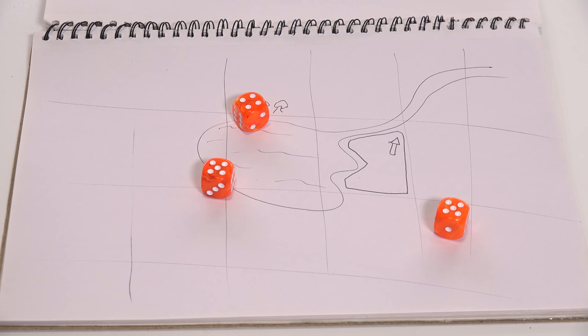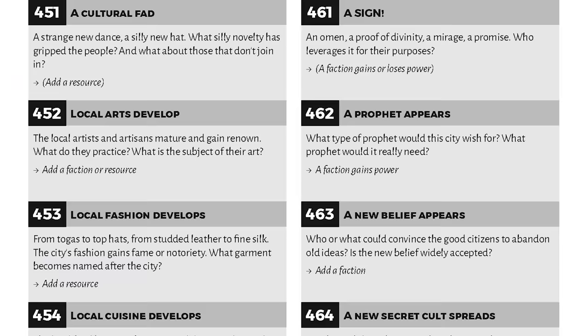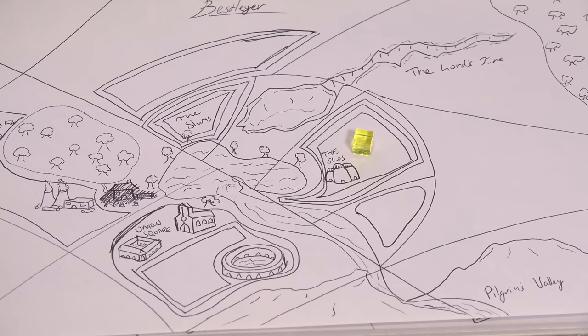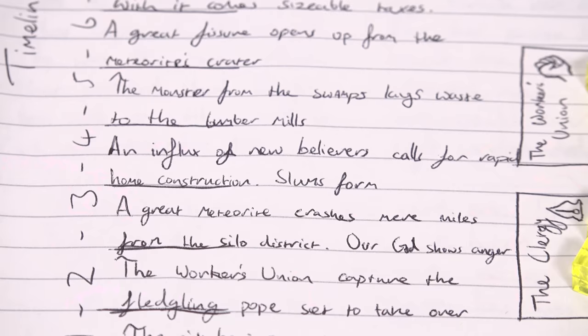You can always extend your playtime if you decide the city's story is not yet finished. The events can take you through natural disasters, important discoveries, times of war, internal struggles of power, and far more. The table is pretty massive with a result for every combination you can roll with 3d6, from 1-1-1 to the number of the beast. With each result, you'll be adding new districts and landmarks, destroying things that once stood tall or changing them into something entirely new. Your citizens will shift loyalties, new factions might arise and fall, and the population will grow as the city does.